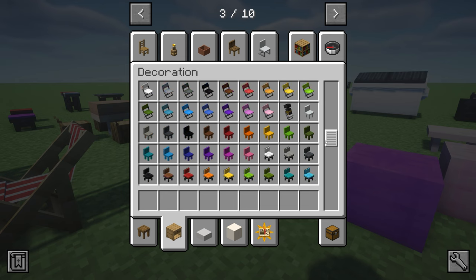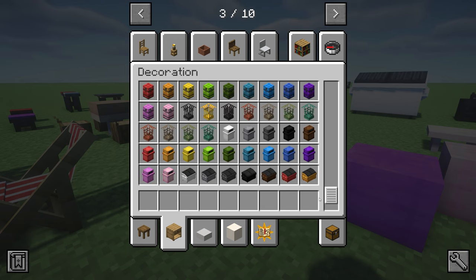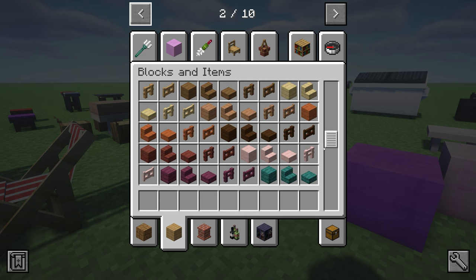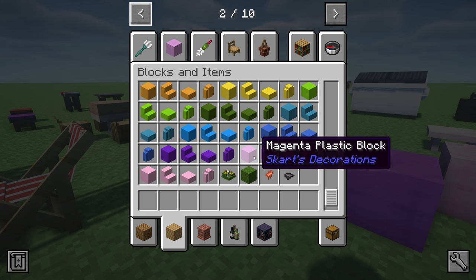Skirts Decorations also adds tables, little chairs, and bean bags. Look at how many variants of all these items there are — there's so many. It also adds different types of blocks including solid color blocks.